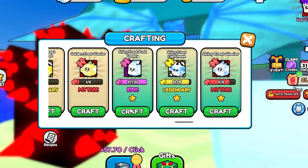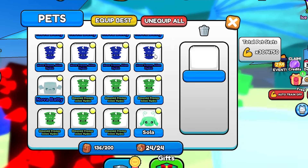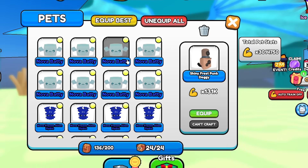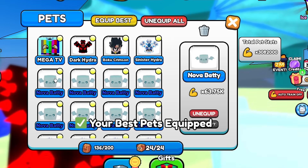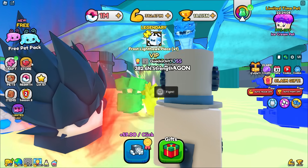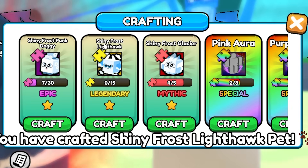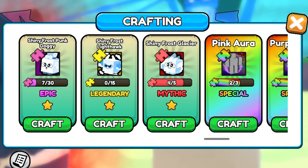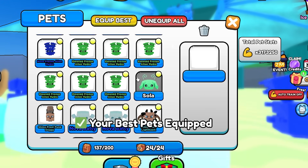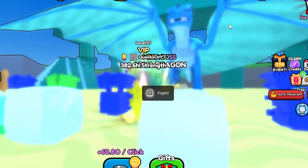We can craft the shiny frost punk doggy - 131,000 multiplier, one of my best pets actually. And I think that's enough to craft the shiny frost lighthawk which has 155,000 multipliers. See - who needs to spend Robux on this game? Not me. You can't upgrade these pets once crafted so the multiplier you get is what you're stuck with.